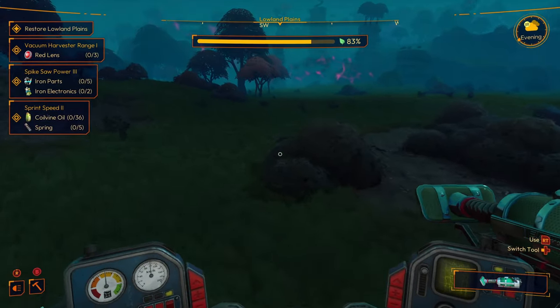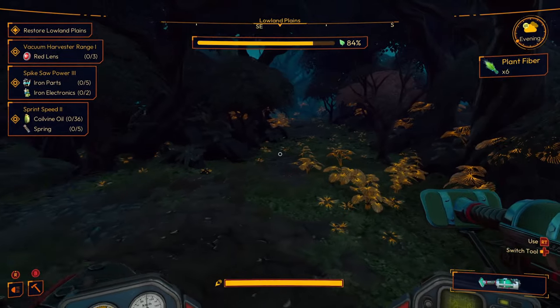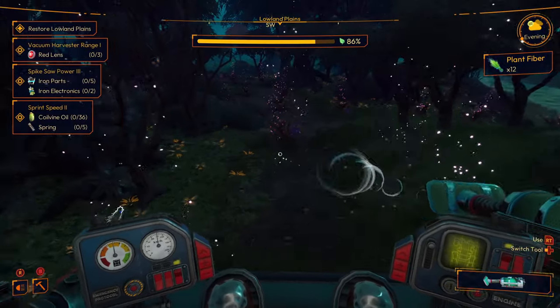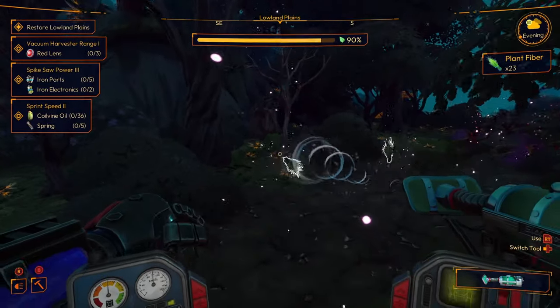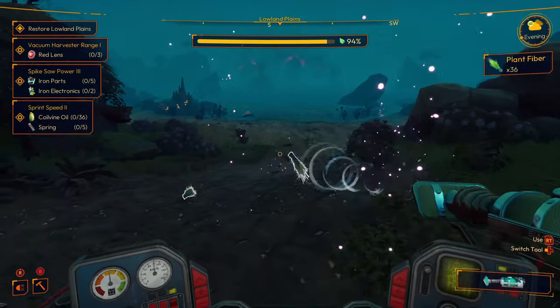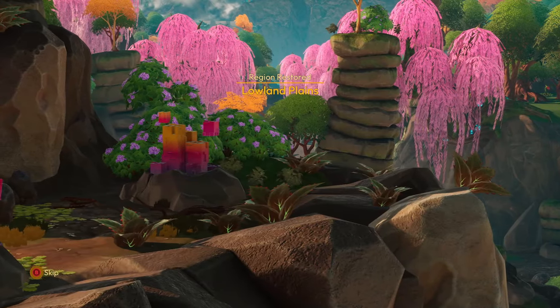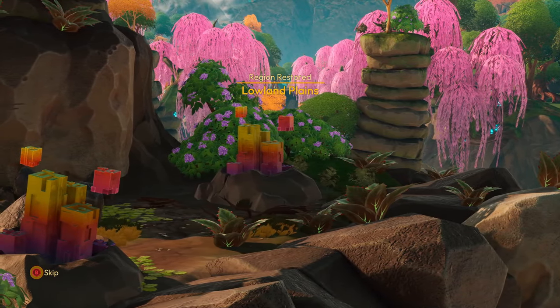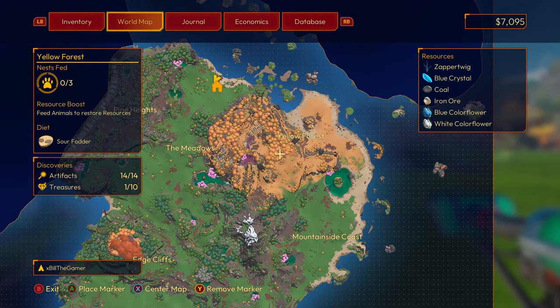When you clear a region you're either going to have noxious weeds or noxious slime, sometimes both. Once you've cleared a region and it's gone to the next day, the game will completely restore the region back to how it was before and show you a cutscene. Do not skip this cutscene because it will show you some of the new materials found in that region and roughly whereabouts to find them. For example, in the lowlands plains the cutscene shows you that you're going to get fractal light, and in the yellow forest it shows you that blue crystal can be found there.